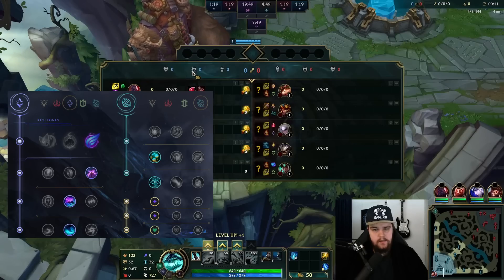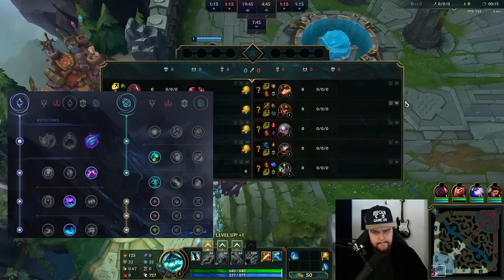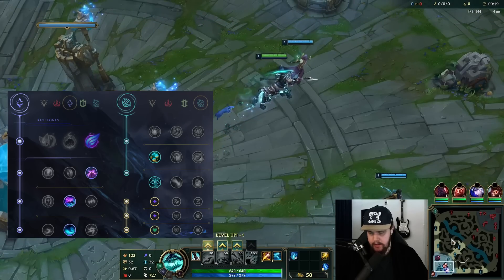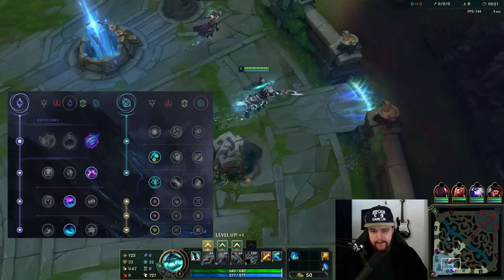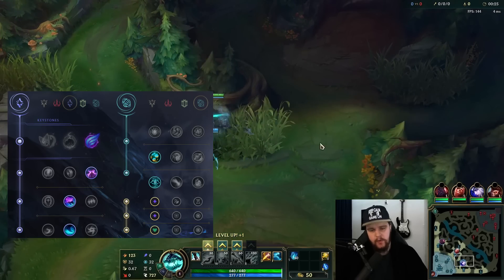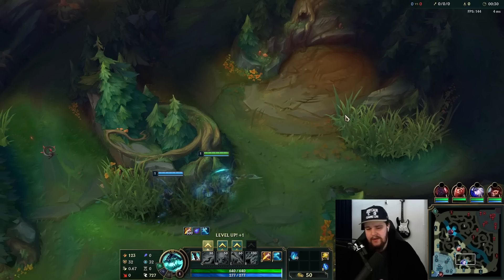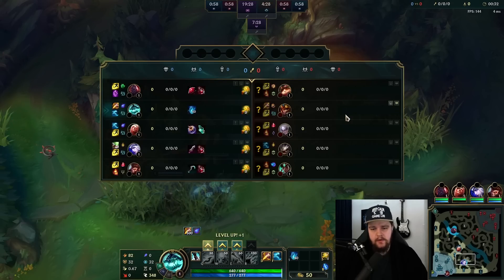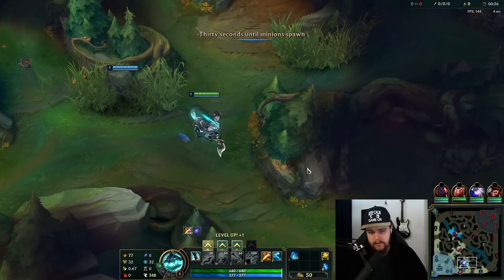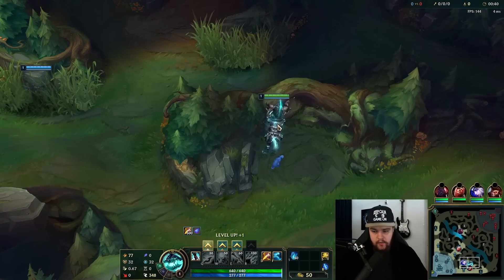Alright, time for a Hecarim game. I will be playing against the Jarvan here, which is a little sketchy early on — definitely later on as well, to be fair, with this old cage thing. We'll see how this turns out. I'm going to start topside here, clear towards bot. I seem to have a Wukong support — that's interesting.